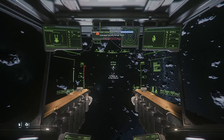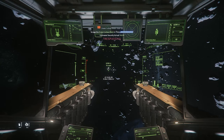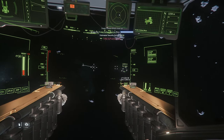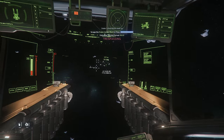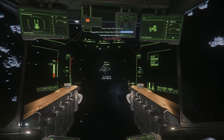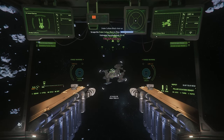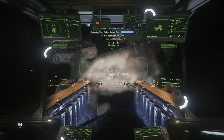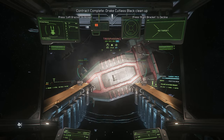Now we target. You don't have to target if you don't want to — I just prefer to do so. Switch back into salvaging mode and do the same thing. The closer you are to it, the faster it salvages or fractures. And disintegrate the main hull again.